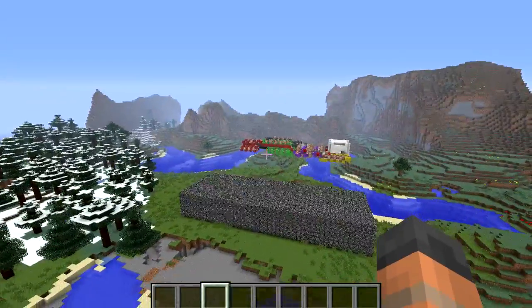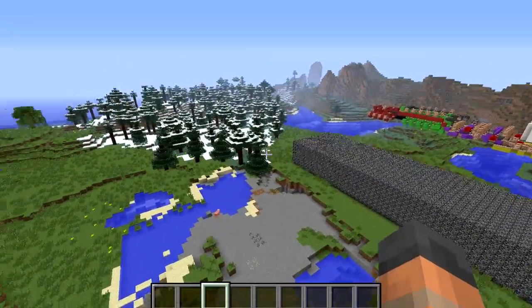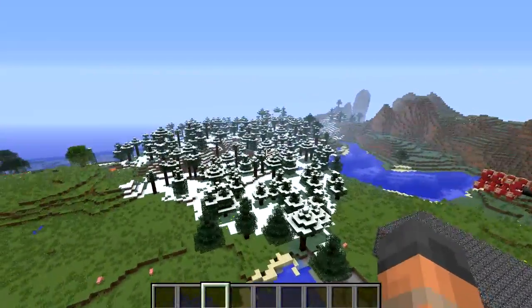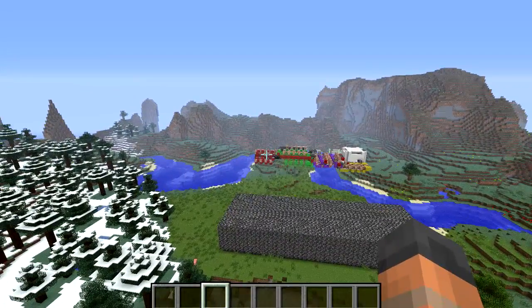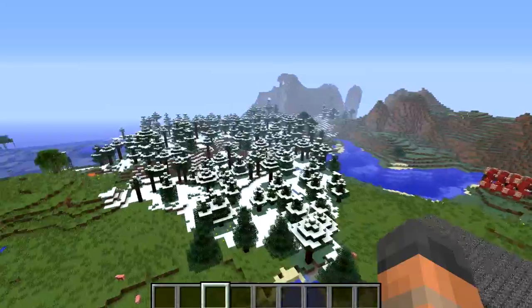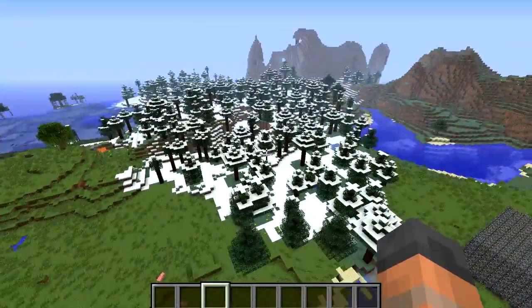Battle Royale is a last man standing game, so the last person left alive is the winner. Going back to the border: if you go outside of the border you will get a warning message telling you to go back inside, and after a while you will start to take poison damage. If you stay outside even longer you will take wither damage and then you will die.